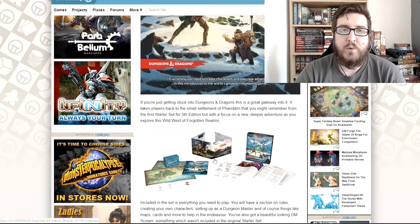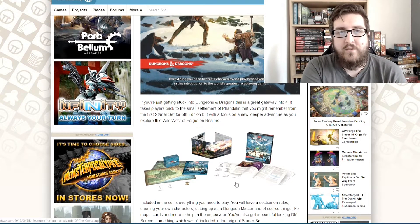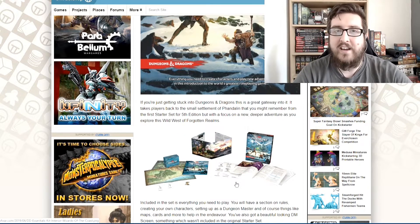They've also included rules for lower player count games. One of the big things they wanted to deal with is a DM and one player — maybe a parent and a kid, or just two friends or partners wanting to play together. They now have rules for one-versus-one games with something called companions. The companion rules were beta tested earlier in the year and are now properly included in this set, and will also be available as a PDF later on.